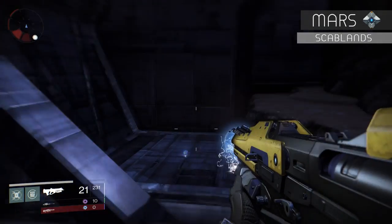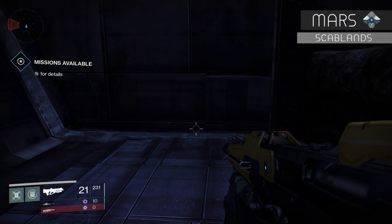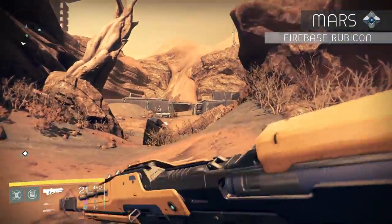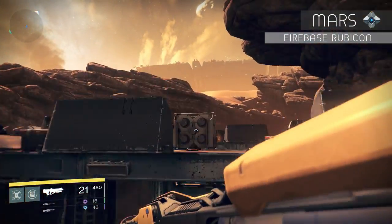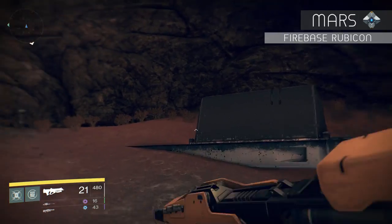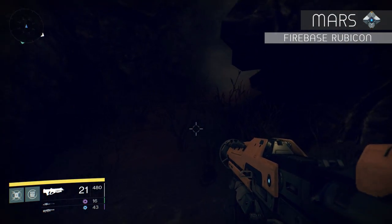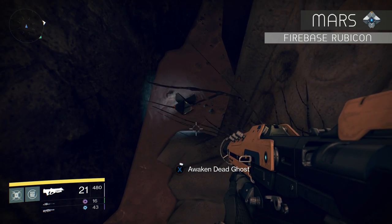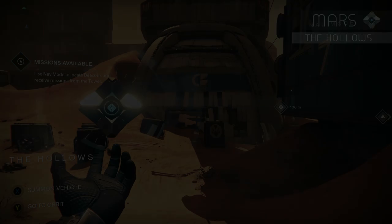The next ghost is at Firebase Rubicon. Right after you collect this ghost, turn around — there's a path that continues and takes you to Firebase Rubicon from the Scab Lands. Continue down this path, hop up on top, and look to the left. There's a small cave entrance you can take. Head up the path near the iron line, and right by that tree is your dead ghost.